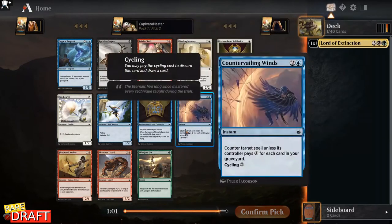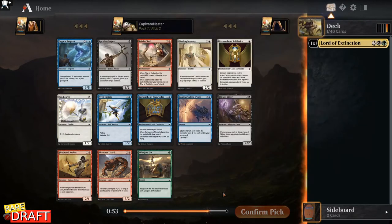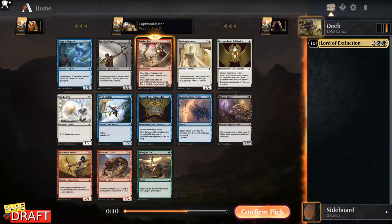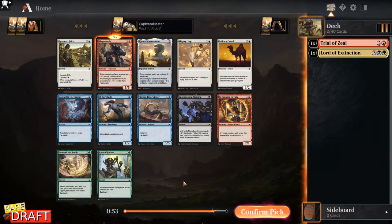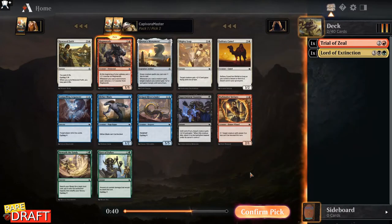Here we see a Rufus Sniper, Trial of Zeal, the blue cartouche, and the white cartouche is also here. Cryptic Serpent might be a fun card to play, but I think I'm just picking Trial of Zeal here. There are so many cartouches coming around. Magmaroth here strikes me as the best card. Mighty Leap and Pathmaker Initiate are good also.